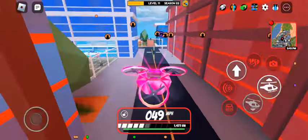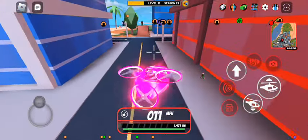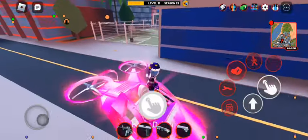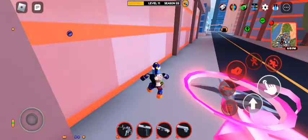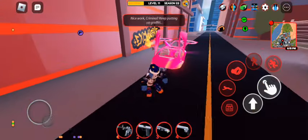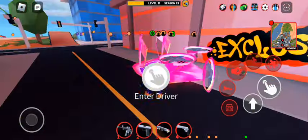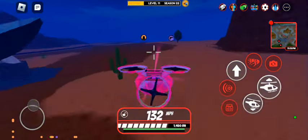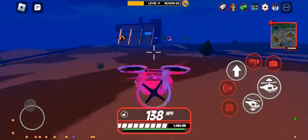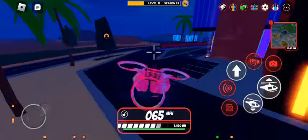The fourth one — the fourth graffiti is right between the wall where the concept car is and this ramp right here. My friend said that there's a spray can in Crater City, so I'm going to go check Crater City out.